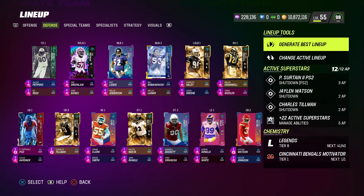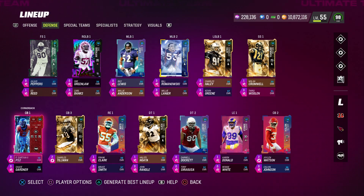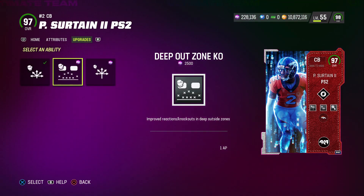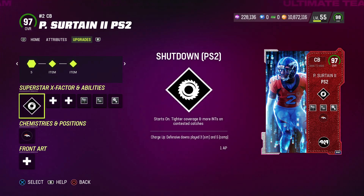I was very specific on the players I wanted to choose on defense based on their abilities, especially at corner. My corners 1, 2, and 3 are the only three cornerbacks in the game right now that can get two man KO abilities for 1 AP each — Patrick Surtain, Jalen Watson, and Charles Tillman. Taking a look at Patrick Surtain, he gets the Deep Route KO ability for 1 AP and Short Route KO for 1 AP, and Pick Artist for 0 AP.